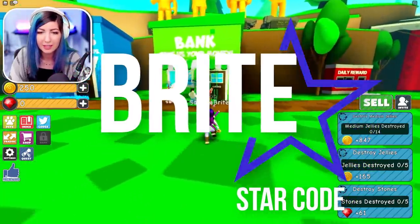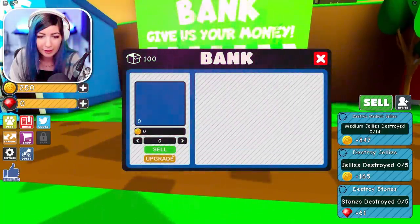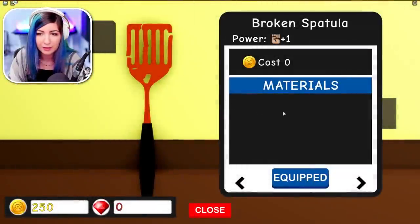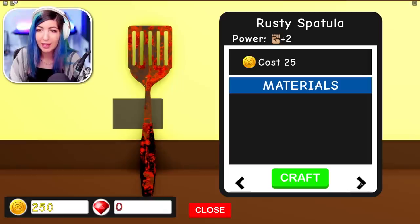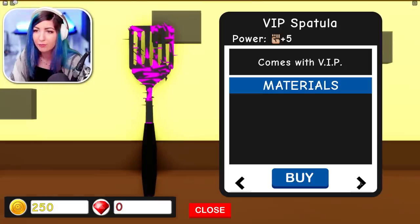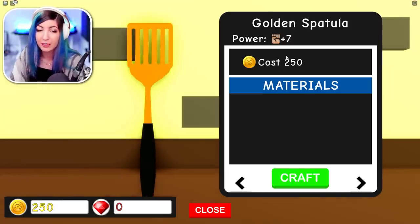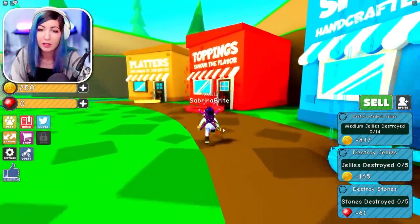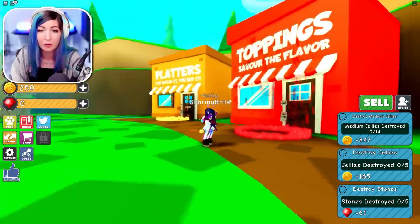I'm gonna take a look at these shops before I start on the quests. We have literally nothing in the bank. Over here we've got spatulas crafted by the gods. I have a broken spatula — that's not very good. I can actually upgrade my rusty spatula. I have 250 coins because I did the tutorial. The VIP spatula looks pretty sick. I could get the golden spatula, but before buying a spatula, let's check the toppings and platters because these are gonna help us sell for more.